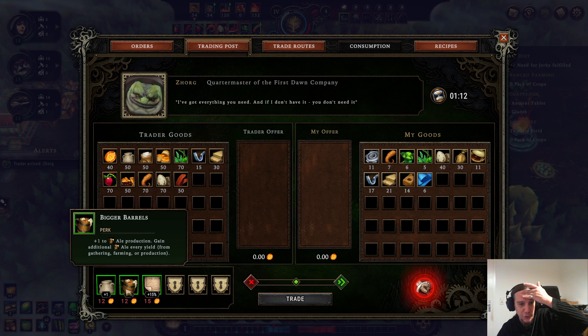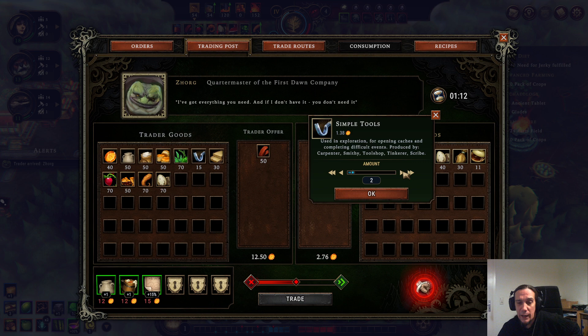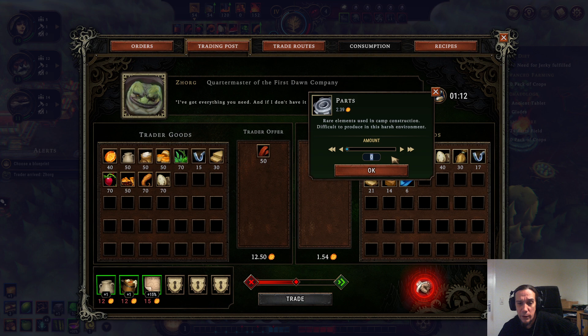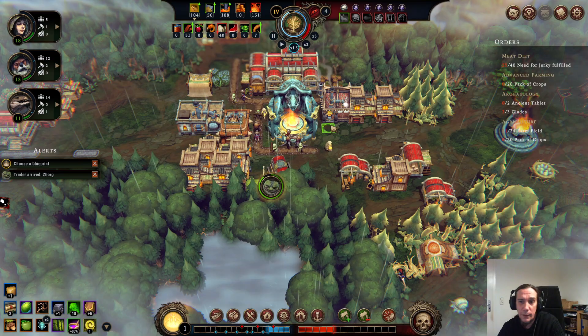Buddy Zork is over there — let's check out his cornerstones. There's really nothing I desperately need, but one thing I'm going to pick up is the jerky, simply because I have a quest running where I have to fulfill the need for jerky. Sadly I don't have too many things I could sell at this point — not because we don't have much to sell, but mostly because Zork doesn't buy most of the stuff I can offer him.